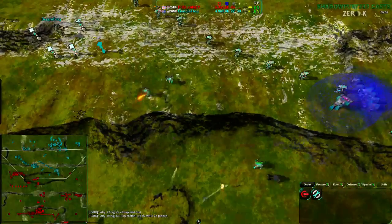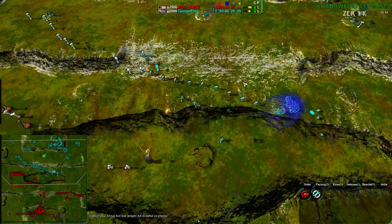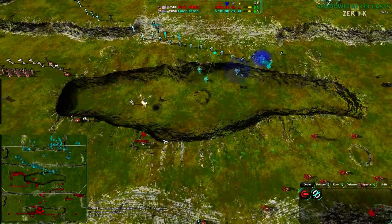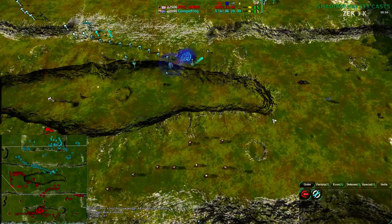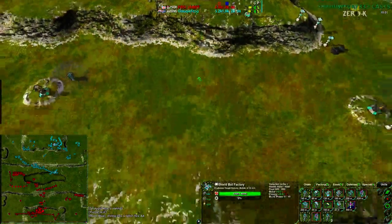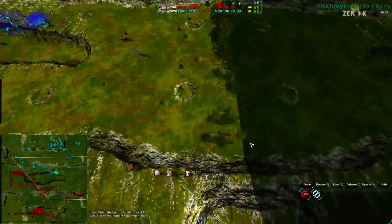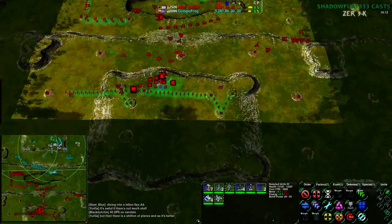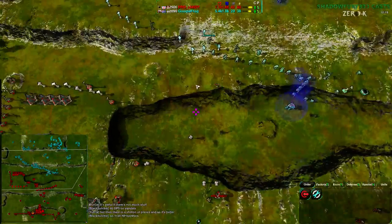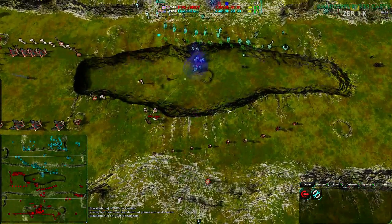Google Frog only has about three rogues and enough vandals to be safe — unfortunate. Trying to take the center puts him in a vulnerable position thanks to the low ground. A pyro is coming to deal with this, another felon coming in behind. Going for a pure convict-felon with a razor in the center of the map. The east side is completely open; north side is Google Frog's; south side is Randy's. Army sizes are surprisingly equal given the income difference.